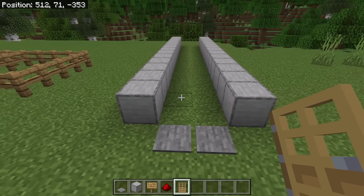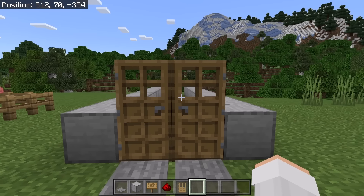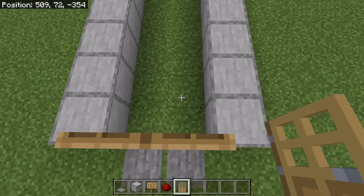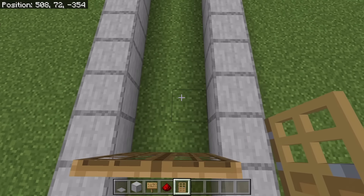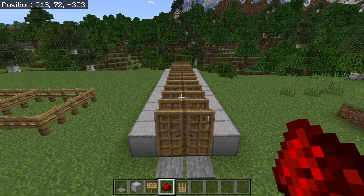The next step is to place 2 doors over here. Make sure those doors are placed so that they open correctly. Now place another 2 doors over here. Then place 12 more rows of doors. After you are done with that step, there should be a total of 14 rows of doors.